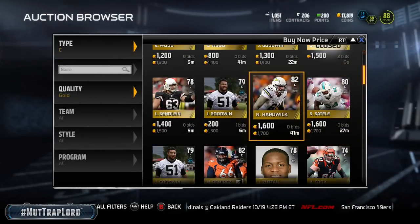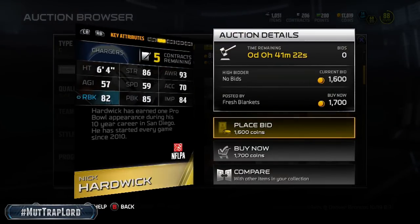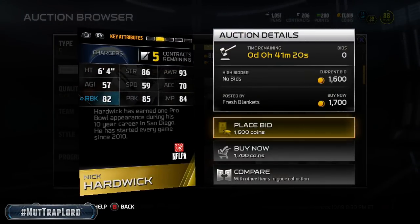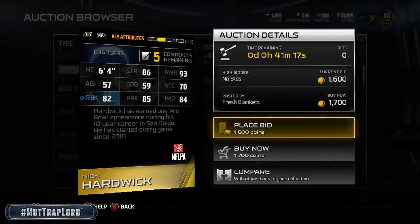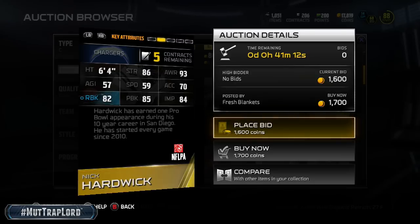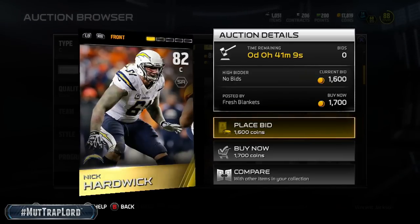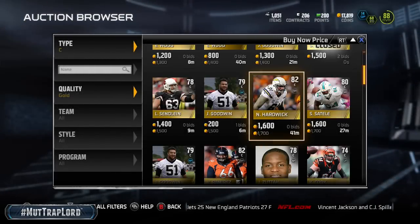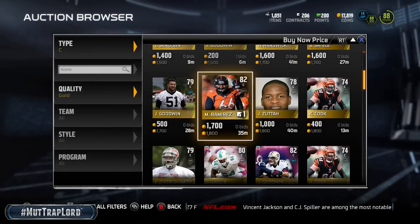Nick Hardwick at 82 overall center — I started using him once I got him. He has an 82 run block, 85 pass block, 84 impact block, and a 93 awareness with 86 strength. I'm liking that right there. That's a great card for the price — I think that card is worth more, but you know, I ain't put him up there.